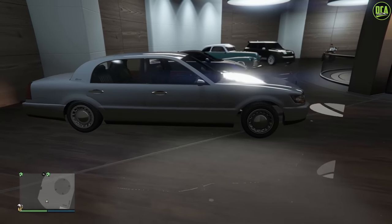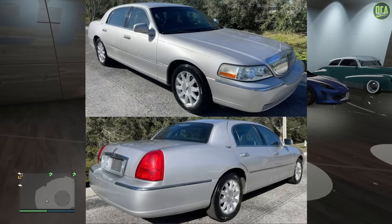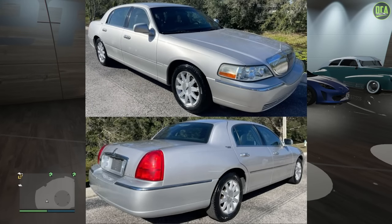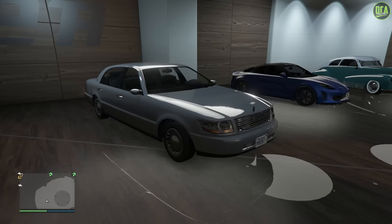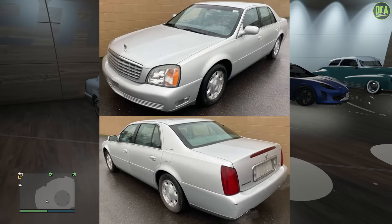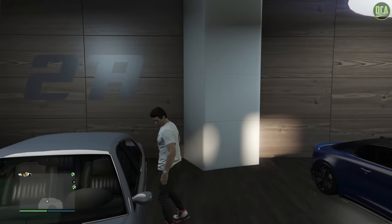In terms of what the Washington is based on, it's primarily based on the third-gen Lincoln Town Car Executive, which was basically a luxury version of the Crown Vic, plus it also has some styling cues from the eighth-gen Cadillac DeVille as well. Let's go ahead and check out the customization of the Washington.